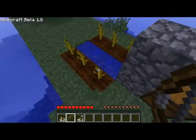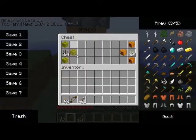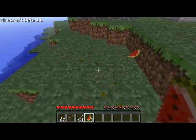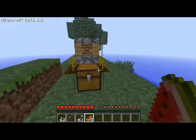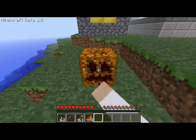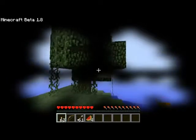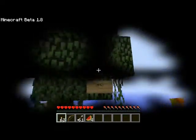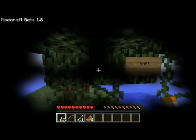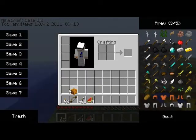Growing pumpkins and melons — I've started growing these but something's wrong with them. Melons are new. You can break them and they drop delicious melon slices. Pumpkins, when you break them, you just get the pumpkin — you can put it on your head and be a pumpkin man. Also new: vines. They hang from the trees, I think in swampy biomes, which are also new. They look pretty neat.